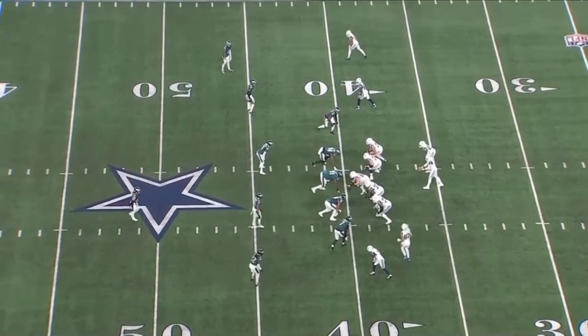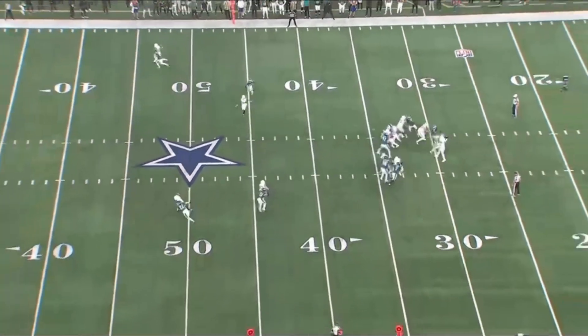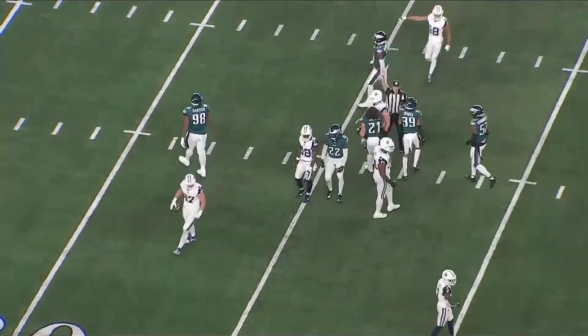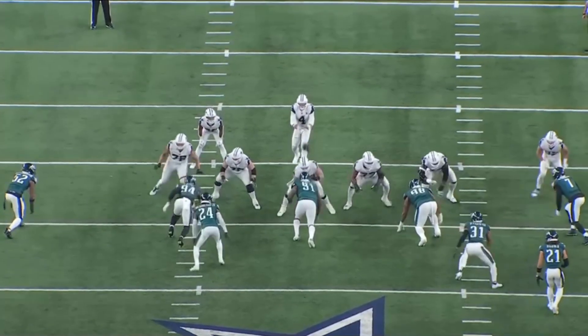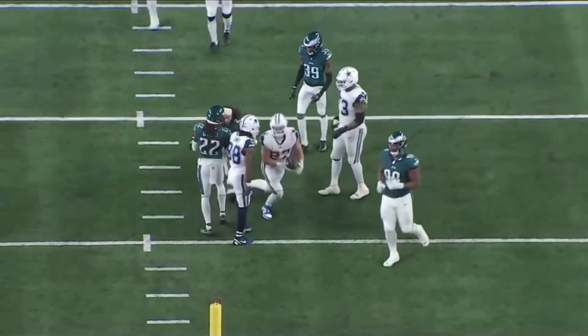On this next one, they short motion the tight end into the slot, and you're going to see the safety come down — which already shows Dak Prescott that they've checked and bumped into man coverage on this side of the field, kind of going into a split coverage. This is an option route: as he releases and works to the safety, he gets outside leverage, then pops it back inside. Dak Prescott gets rid of the ball fairly quickly — another high-percentage throw with great yards after the catch. As soon as they motion over, the linebacker recognizes it, they bump to man, and Dak presses the outside leverage right back to the inside. Dak and Mike McCarthy are on the same page and rolling at this point.